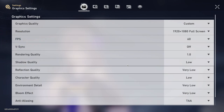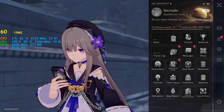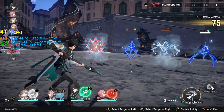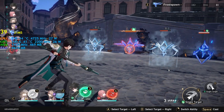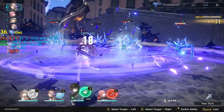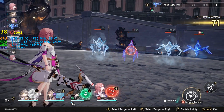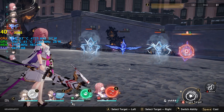Going to go down to 0.8 rendering quality again and go into battle, see how well that performs. Just staring at the enemies it's around 40, and then once battle comes in it's not that different at all — but around plus 5 to 10 FPS.